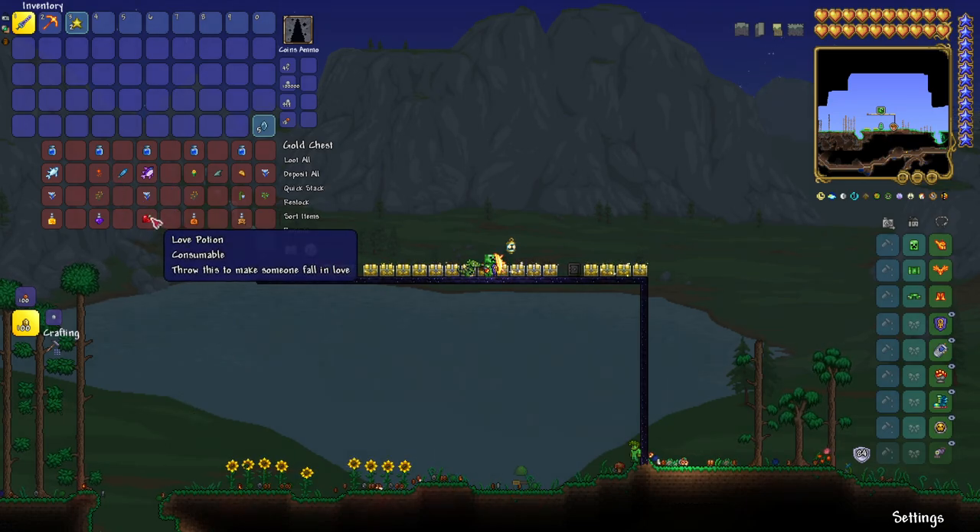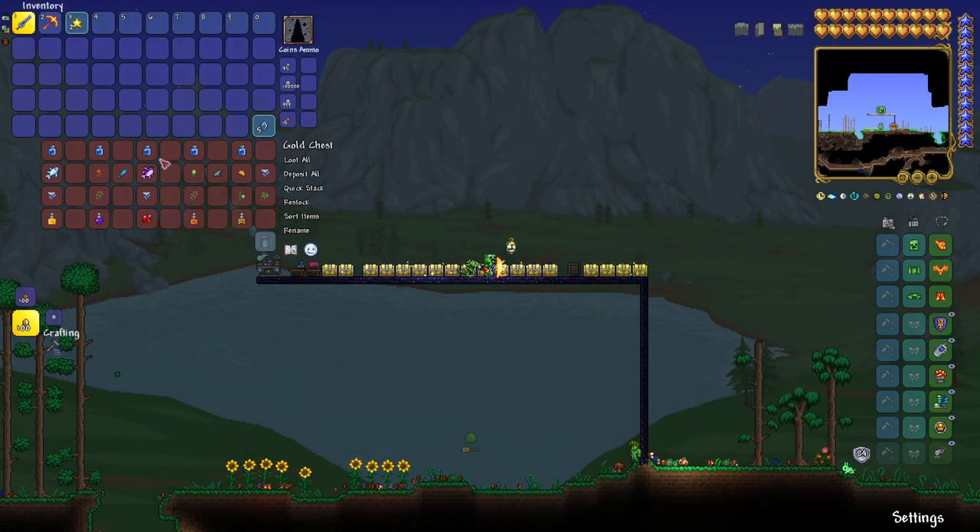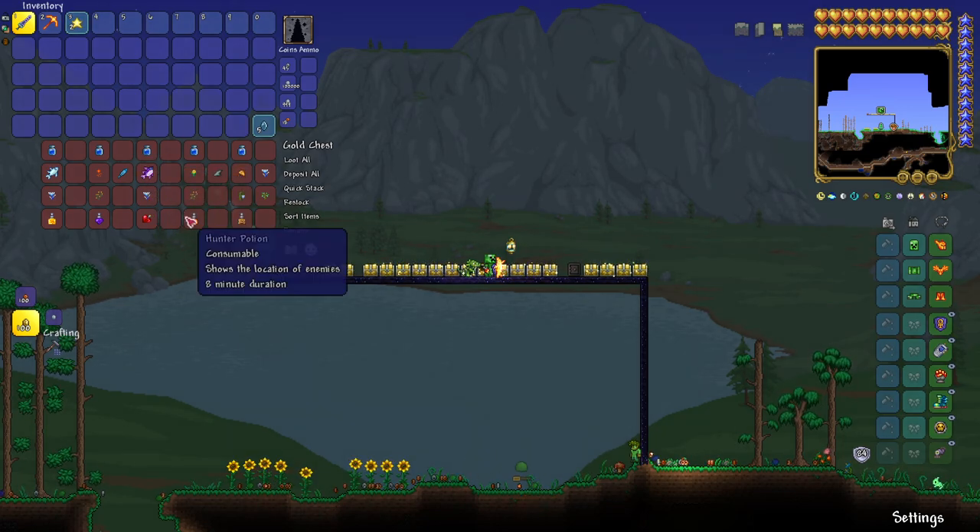To get a Love Potion, it'll make people fall in love — so if you want to mess with an NPC, you can do that. You need a bottle of water, princess fish, and a shiverthorn.